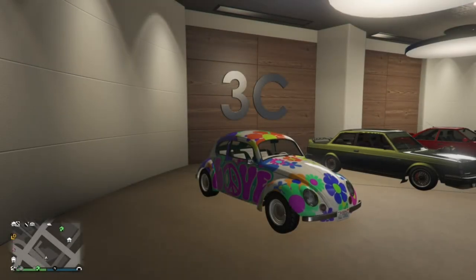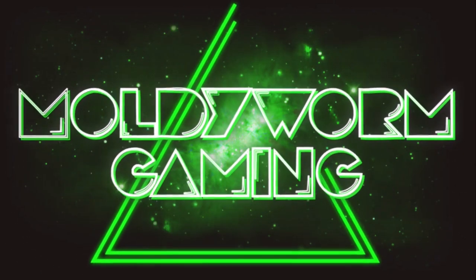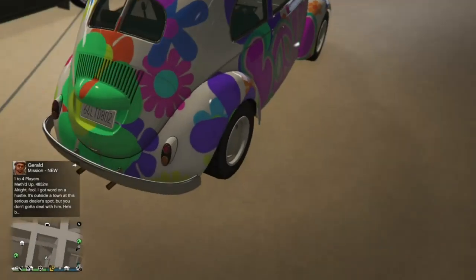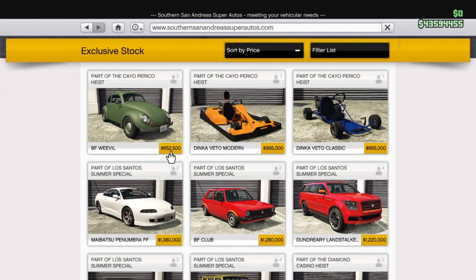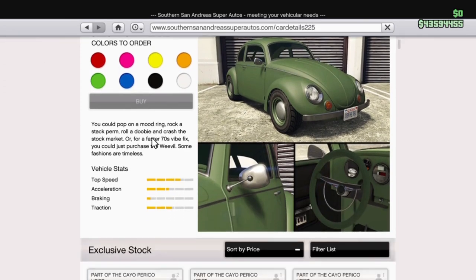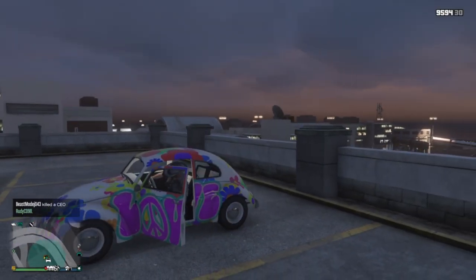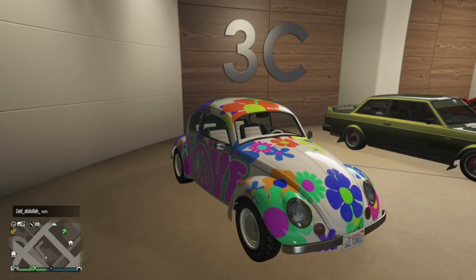Hello everybody and welcome back to the MoldyWorm Gaming Channel. My name is MoldyWorm4195 and today we're going to be customising the brand new BF Weevil. This car actually came out in GTA Online two weeks ago and you couldn't actually buy it off the store, which you now can. You had to do a number of contract missions to unlock this vehicle and then English Dave would give you this car for free for helping out the new DJs in the music locker. So let's just jump into the vehicle and see what we can do with it.